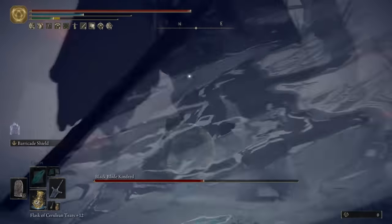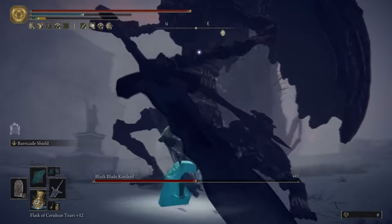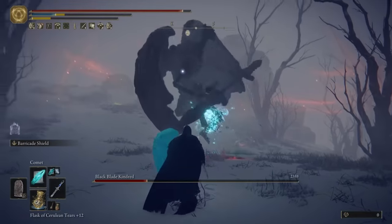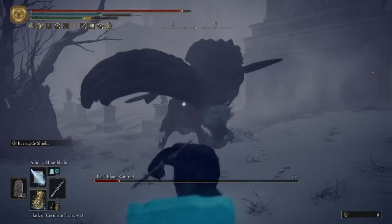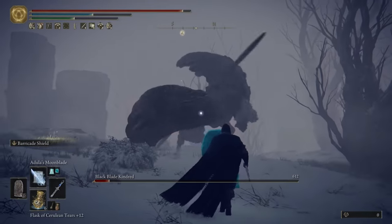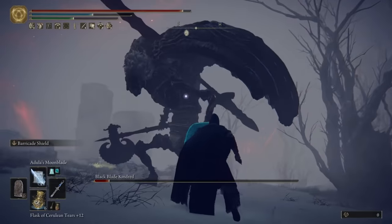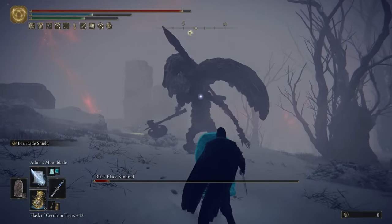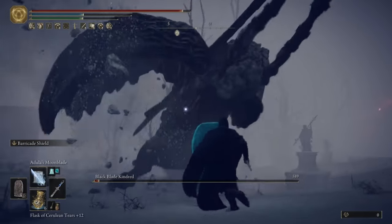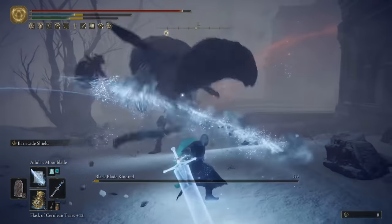When you pair that shield up with magic, which is already super overpowered in Elden Ring, this combination is easily one of the best. I'm going to show you guys today the best way to run a build like this so you never have to worry about dying and you also have the ability to do lots and lots of damage. Let's take a deeper dive into the magic tank build.